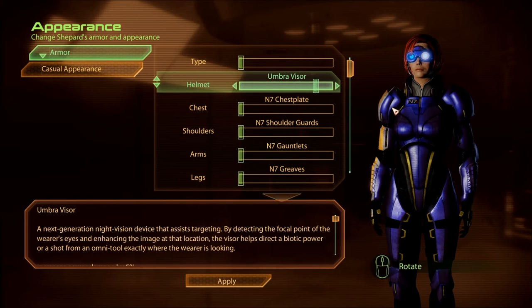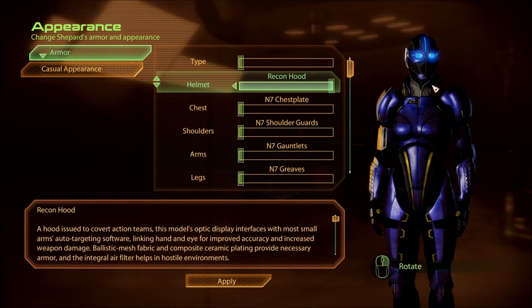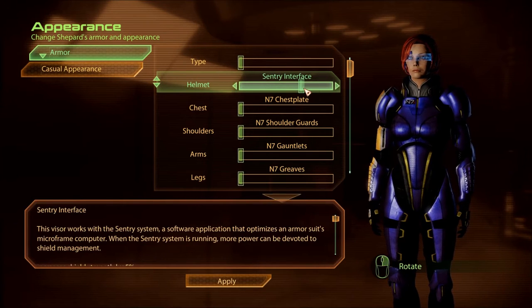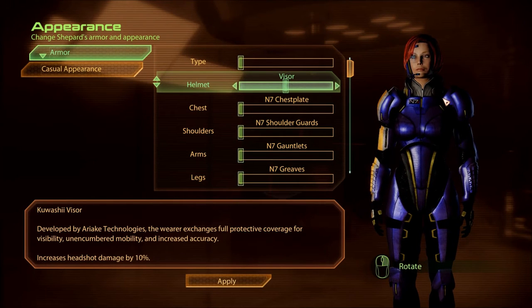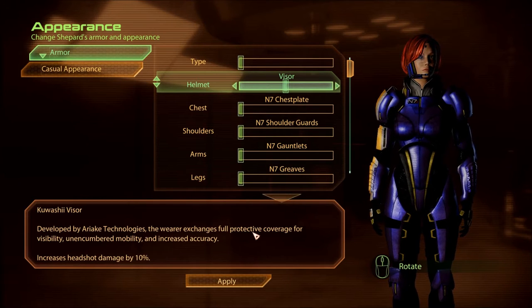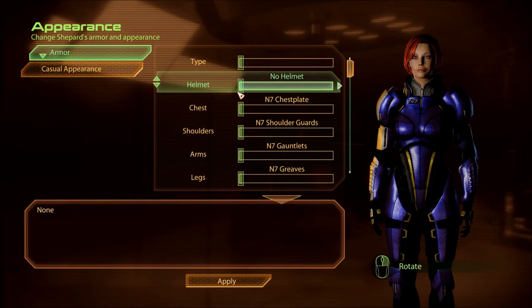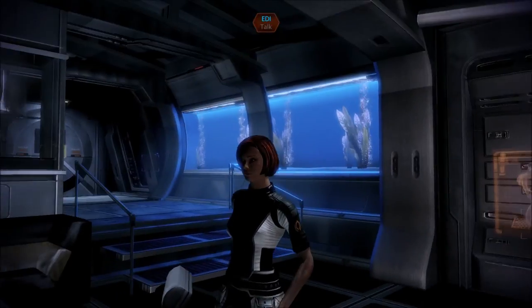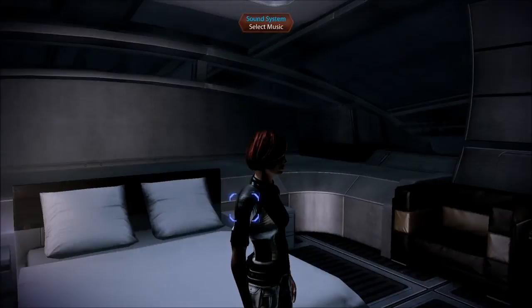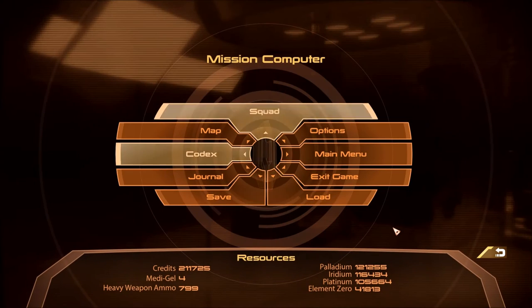I think this is what I bought — the umbra visor. I don't like it very much. I've also got these full helmets which are stupid because you're wearing the helmet during conversations and there's no way to turn it off, there's no mod or anything like that. The sentry interface is what I usually use. Yeah, I don't want the helmets, I'm gonna keep the sentry visor thing. Sorry guys if you don't like my choice of headwear — play your own game and wear the headwear you want.